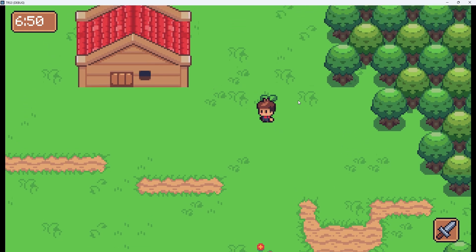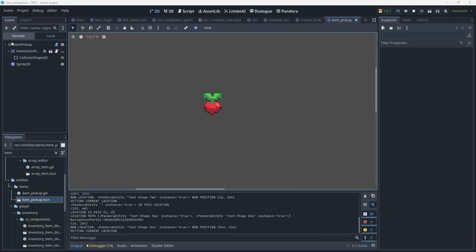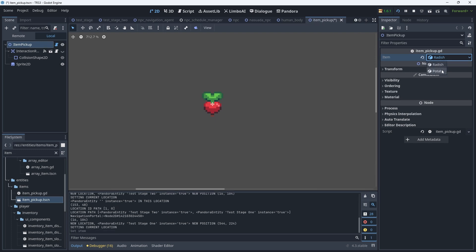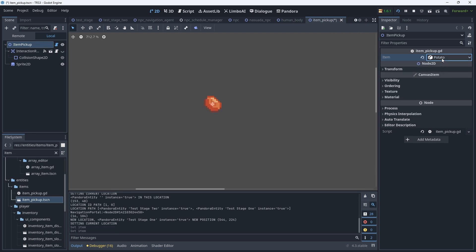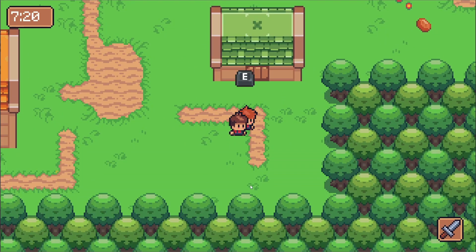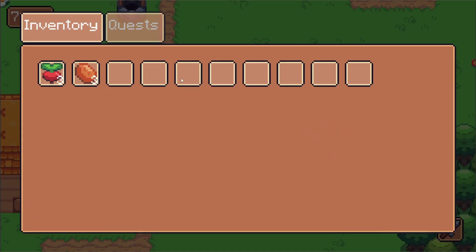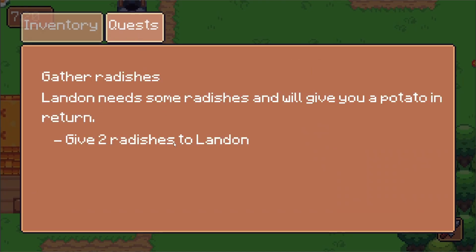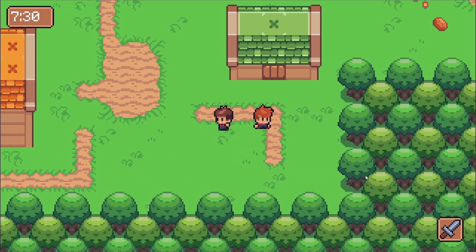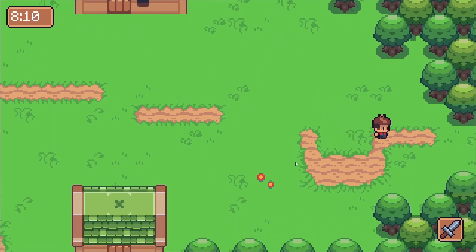I know it seems weird to do the inventory so early, but I was working in terms of most unknown to least unknown, and I'd never really built a full inventory system in Godot — so I wanted to make sure it was solid since a lot of future systems would depend on it. Since I'm using Pandora, all my items are defined as entities in the Pandora system, and I made a tool script so that when I select an item, it updates the art in real time. The inventory system is functional but maybe not ideal — I had drag and drop working but decided to remove it to simplify things, though I may add it back.